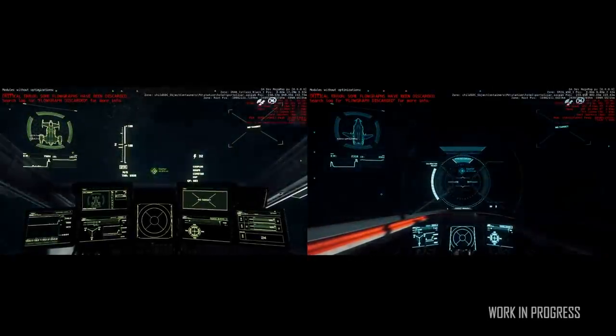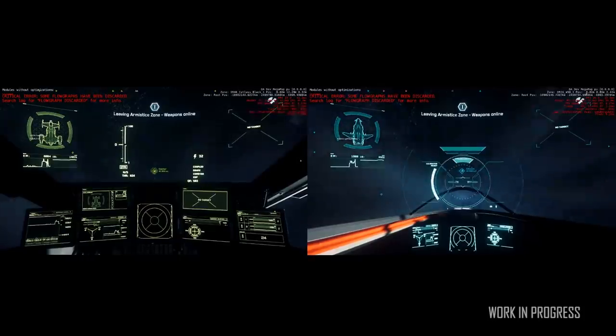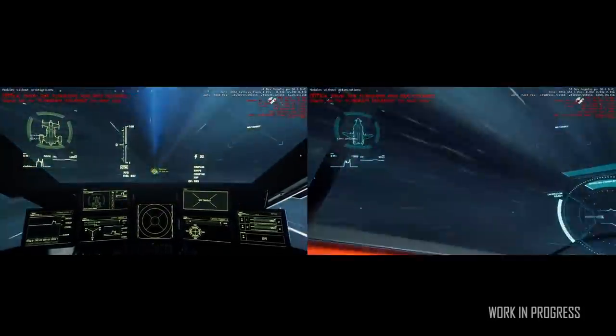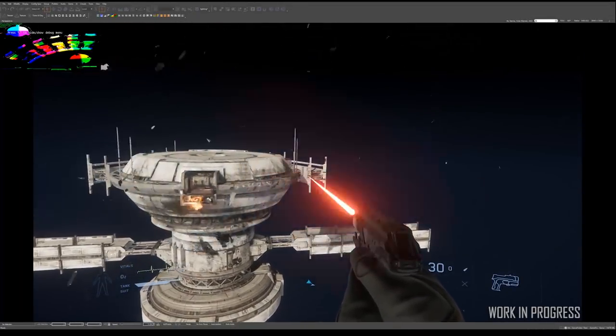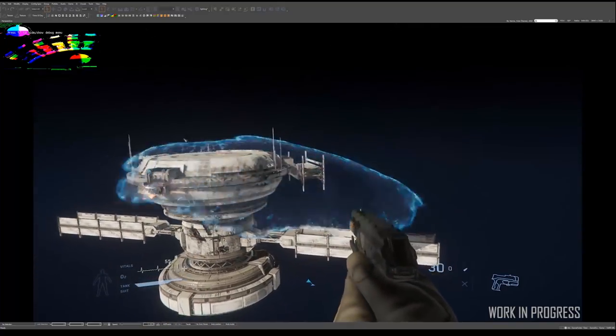Development on quantum linking is making significant progress, so it won't be long until you can quickly cross the gaps between worlds to engage in jolly cooperation. Work has also progressed on a new mission type where we effectively set out to blow stuff up — the target in this concept is the first prop we built using the new ship pipeline.